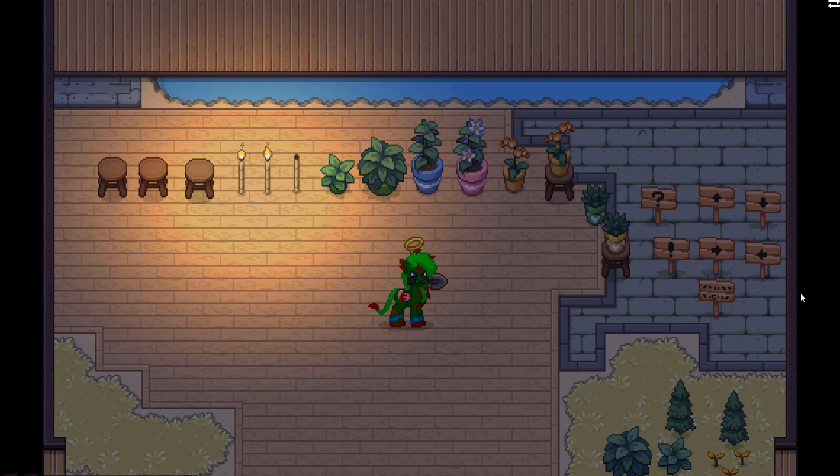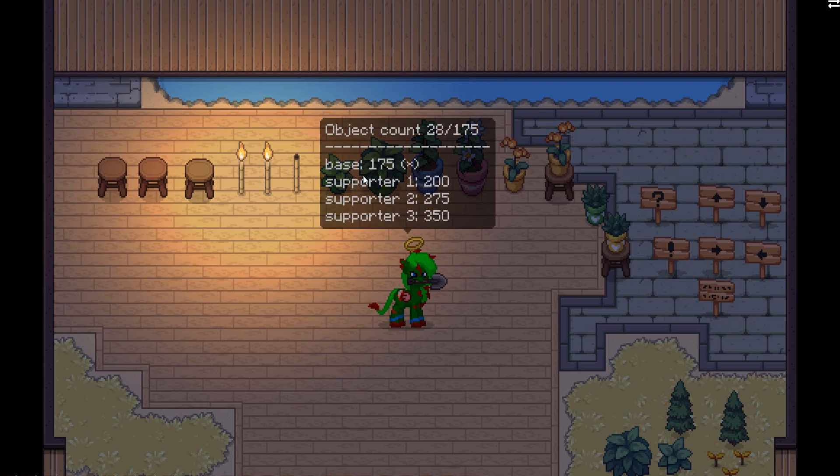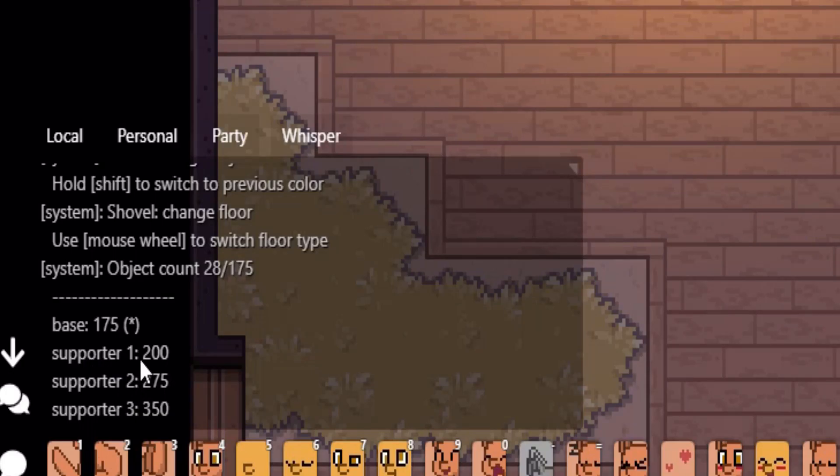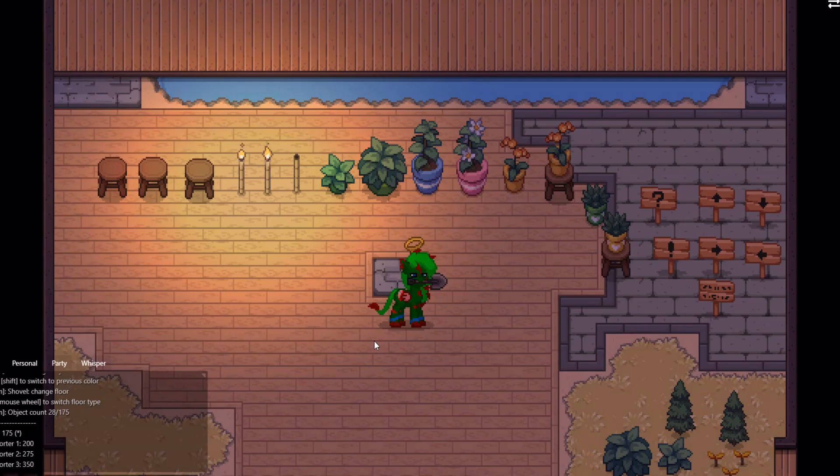There's now an object limit command — just type it in chat and it tells you your object count. Our current count is 28 of 175. For supporters: tier one gets 200, tier two gets 275, and tier three gets 350 — so roughly 75 extra objects per tier.